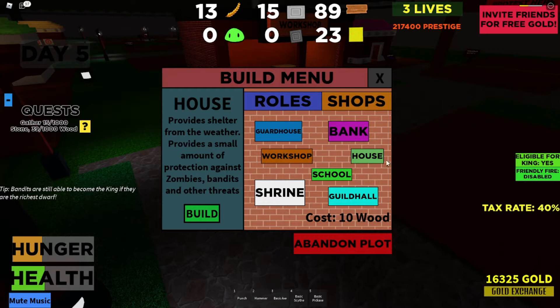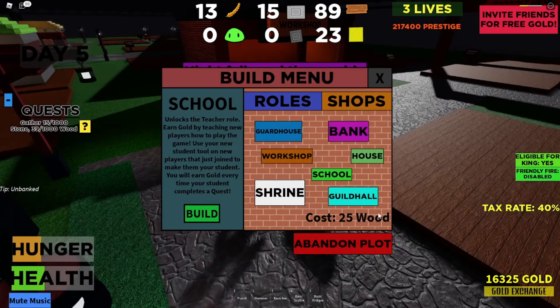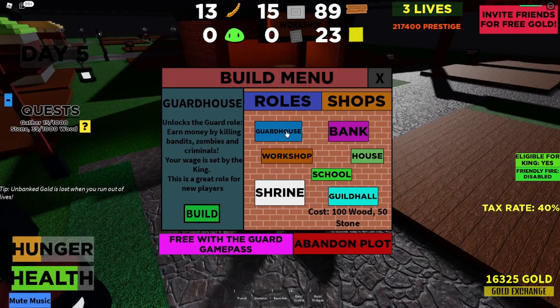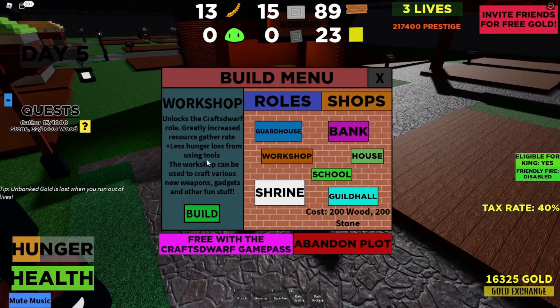The cheapest building you can get is the house, but it doesn't really do anything except protect you from the weather and from zombies, bandits, and whatnot. The school building is the second least expensive. Following that is the shrine, which gives you a wand to zap zombies with. The guardhouse gives you a pointy sword you can swing at people. The workshop lets you get less hunger loss from tools and allows you to craft weapons, gadgets, and fun stuff.